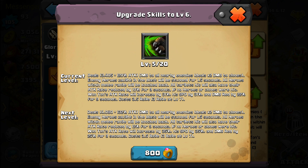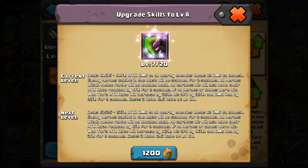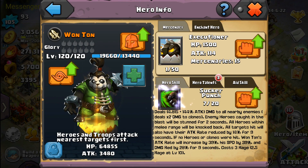Let's get him to level seven. At level seven, his stun is now two seconds long — pretty sweet. Nice damage to enemies hit. His attack rate reduction is now 14 percent — that's pretty substantial — and it lasts for nine seconds. If no heroes or clones were hit, his attack rate is now 39 percent, speed by 39 percent, and damage reduction by 28 for nine seconds. Wow.